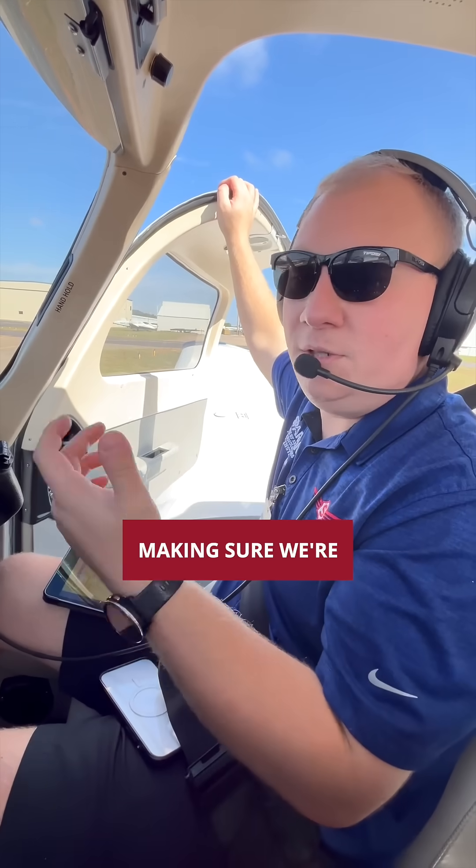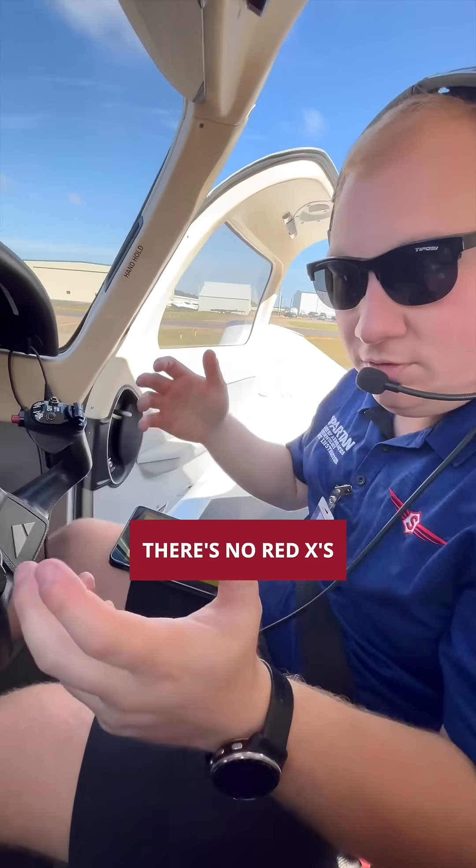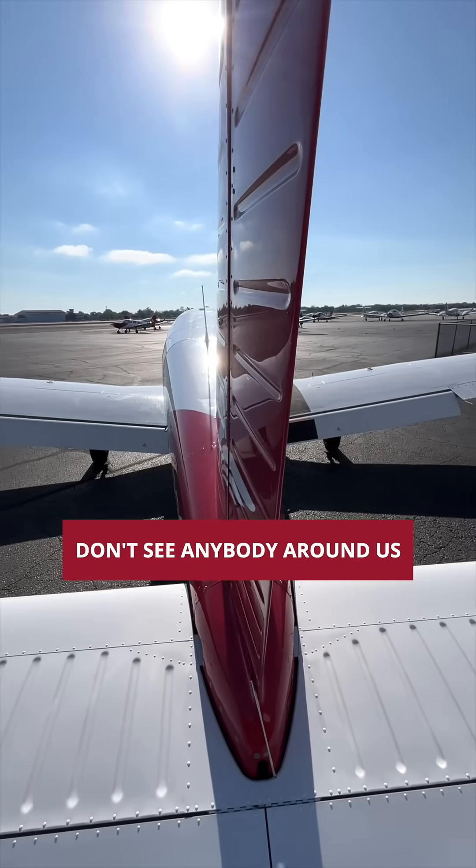We're just starting up the plane, going through the startup checklist, making sure we're hitting everything — all the important stuff to get the plane going. Checking the PFD, making sure there's no red Xs or any problems there, making sure the area is clear, don't see anybody around us.